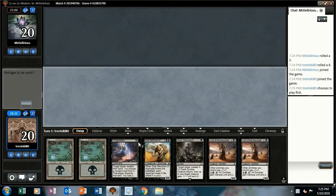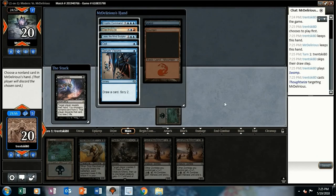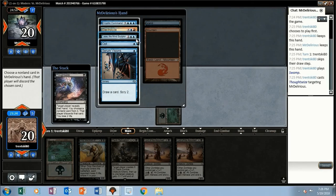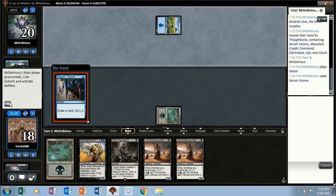Opening hand is pretty bad, let's try it. We'll Thoughtseize — reveals a Cryptic Command, Electrolyze, Jace, Opt, and Serum Visions. They've got two lands. I guess we take the Jace. Serum Visions.